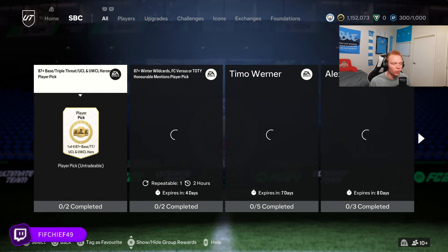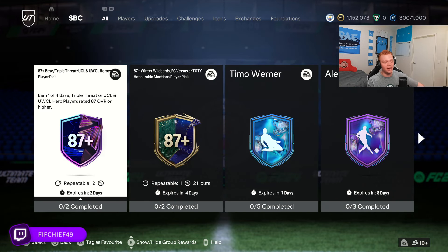The second reason is we're going to get an Icon SBC this coming Sunday. Pretty much every Sunday we get an Icon or a Hero SBC. Last Sunday we got a Hero SBC which isn't really that desirable — that's what led to this drop in fodder prices. But this coming Sunday we're expecting an Icon SBC, and the last Icon SBC absolutely skyrocketed the price of these fodder cards.